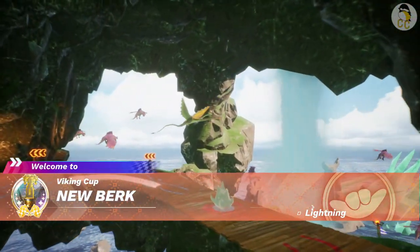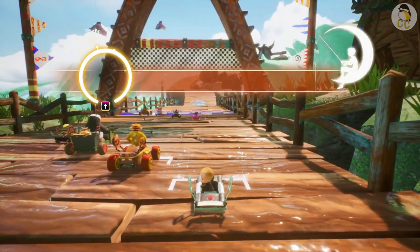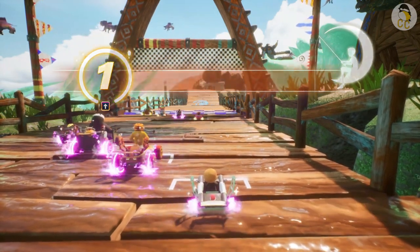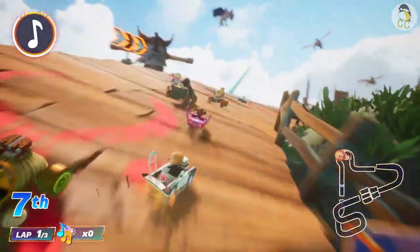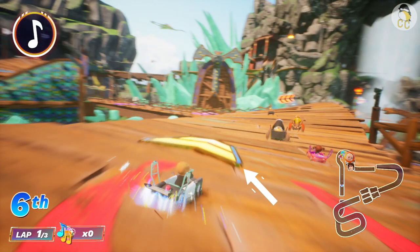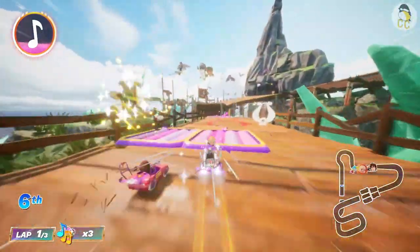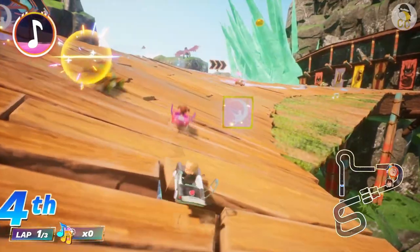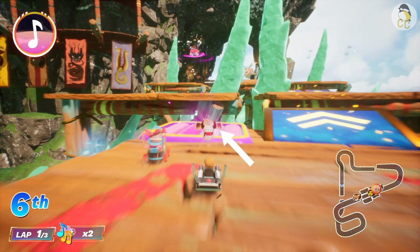The first track is New Bird. At the start, make sure you press up to match the music beats for a big head start. Try to go over the yellow turbo boosts as much as possible. Go over each of the 3 purple bouncy trampolines and press A to jump for a great boost at the end. The fastest way on this track is to go left on the bouncy trampolines.